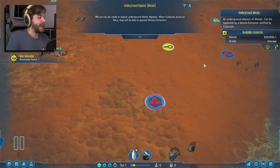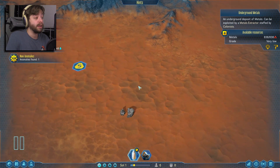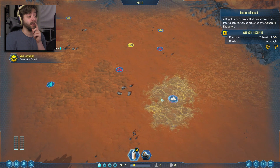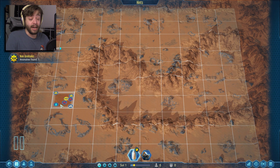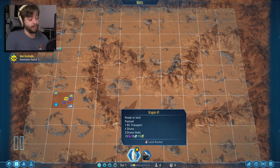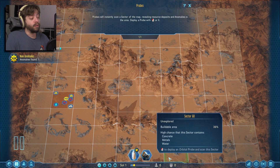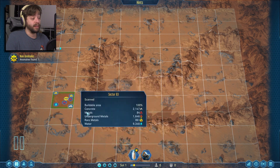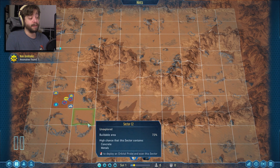I forgot to name the ship, but we get three orbital probes. These let us instantly scan the grids and reveal what's in them. I'm going to start scanning the areas around our landing spot to find good resources. One scan shows 70% buildable area with more concrete and metals. Another 70% buildable area — nothing much there, that's a whammy. A third scan gives us more concrete too.